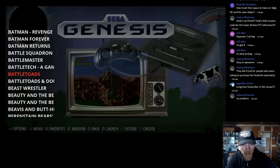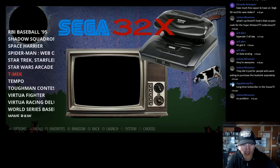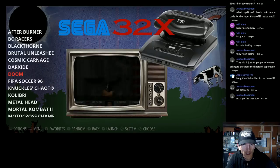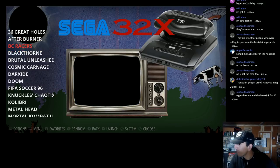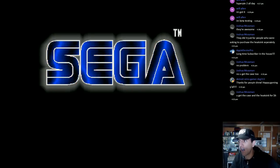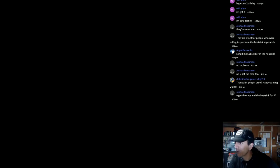Sega Genesis, Sega 32X — let's do some Mortal Kombat, Primal Rage. BT's BC Racers, let's see how we do in this game. You get the heat case and the heat sink together — okay good, thanks for clarifying that. I know some people ordered like 10 because they were so stoked about the deal.